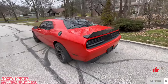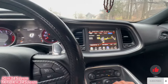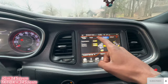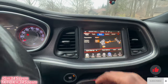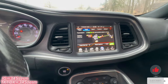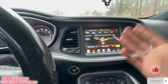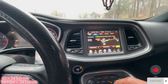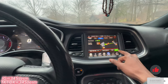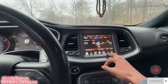I'm gonna get inside and show y'all through my screen. As you can see I got all the pages — I got Custom, Sport Mode, Track Mode, and Eco Mode too. Say if you wanted Track Mode steering but want Eco traction, you can still do that. You can pretty much make it like a Hellcat or Scat Pack — it's a very versatile tool.